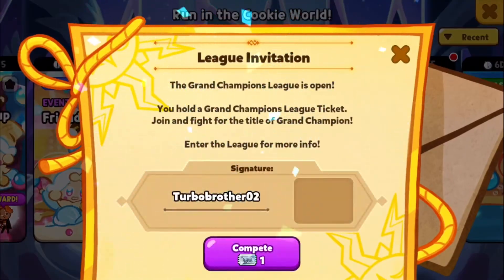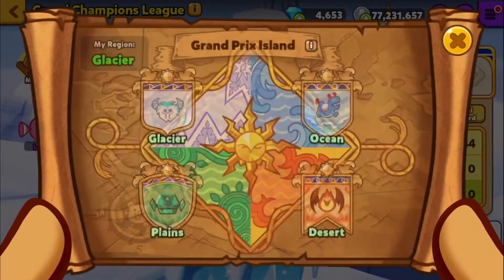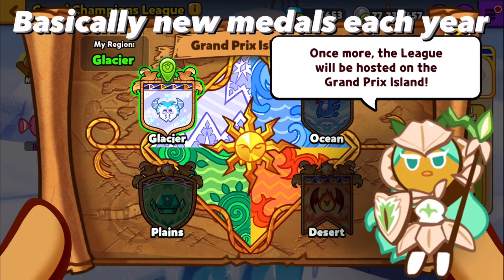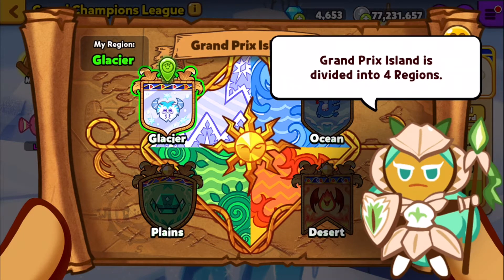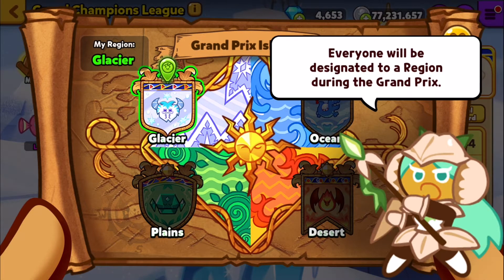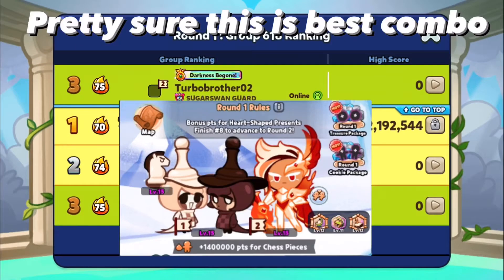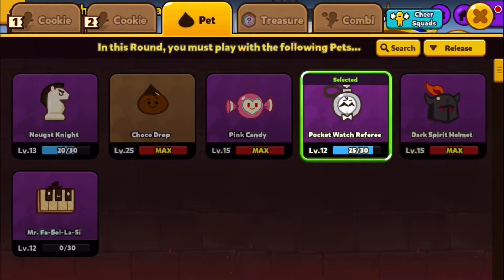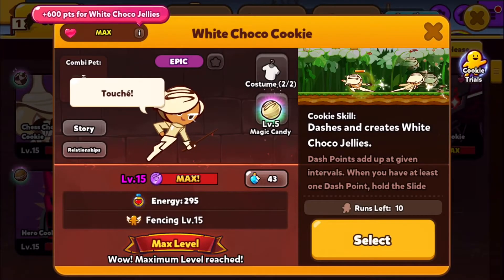First, let us check out Champions League. Grand Champions League — New Year's has come to a new Grand Prix. Once more, the league will be hosted on Grand Prix's Island. The Grand Prix's Island will be divided into 4 regions: 6 Grand, 7 Grand, 8 Grand, and 2 Grand Prix Finale. I guess I'll check out what combinations to use later.